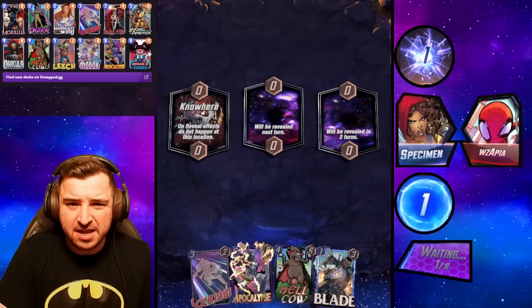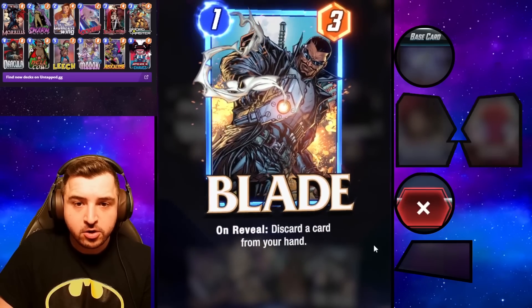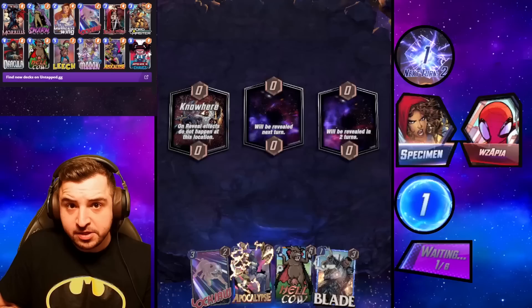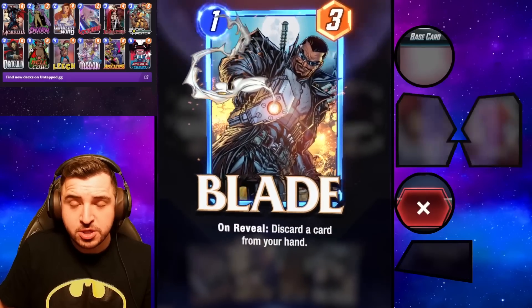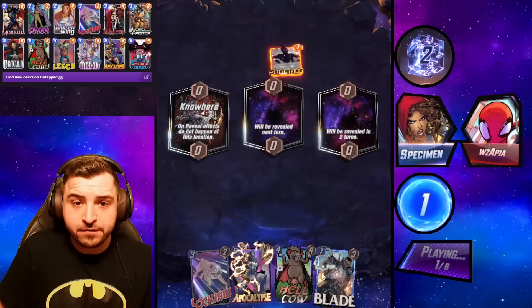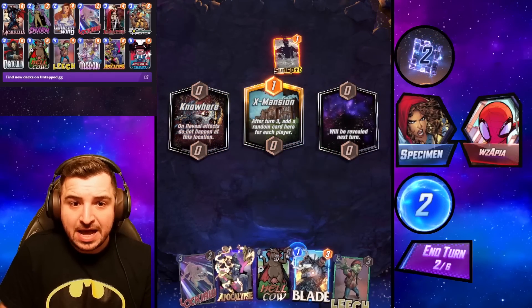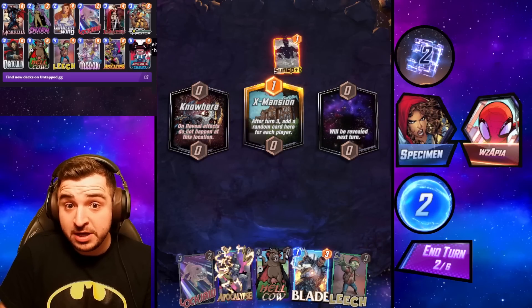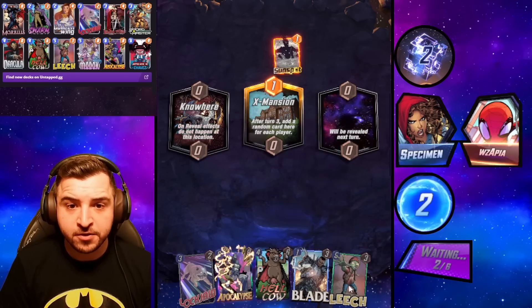This is the best discard deck in Marvel Snap. We use Leech to shut down our opponents, comboing it with Lockjaw. Lockjaw in discard decks can just go absolutely turbocharged nuts, where you just get loads of unrevealed discard effects, getting your Apocalypse huge, getting your Morbius humongous as well. And it also combos very well with Leech, because you can get that early Leech, or you can just play your Leech into Lockjaw on turn five.